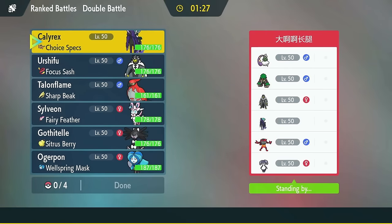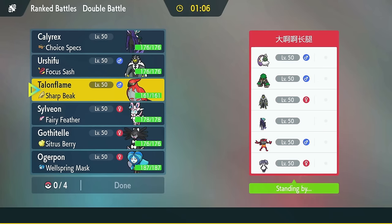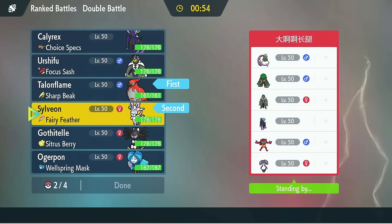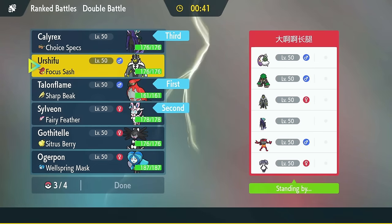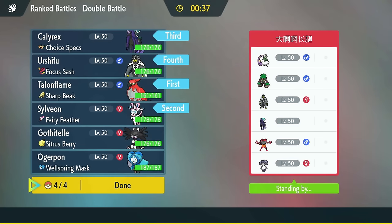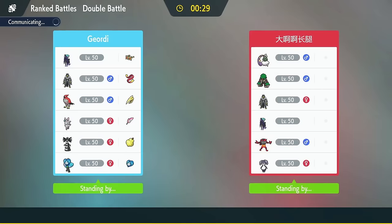Good card. We've got a Calyrex matchup with Indeedee, Rillaboom, and Urshifu, Tornadus — very meta, very standard, very scary. Gothitelle cannot trap Calyrex. Ogrepan cannot touch Rillaboom. We could go with Talonflame to match Tailwinds, maybe even Talonflame Sylveon in case they want to go with a Fake Out lead — Quick Guard and get a big Hyper Voice off. Sylveon is the play into Calyrexes, bring our own Calyrex of course, but beware of their Indeedee. So Urshifu — I think those are the right four. Ogrepan is tempting, but the Rillaboom is such a problem for Ogrepan that I can't bring it. These are the four I have to be bringing.